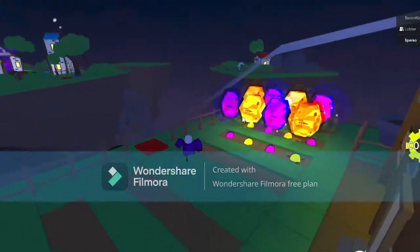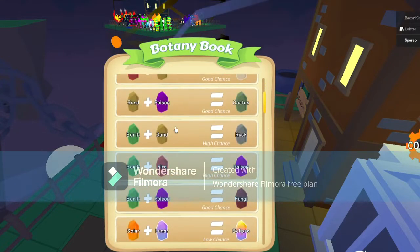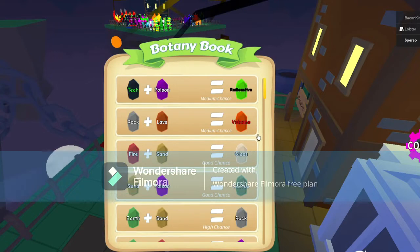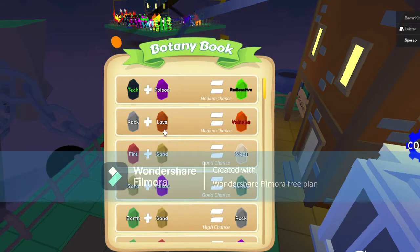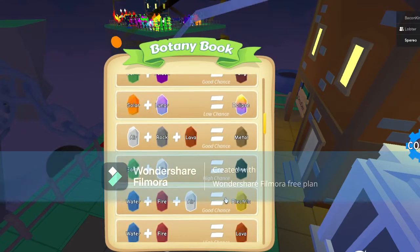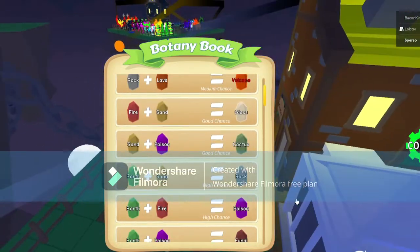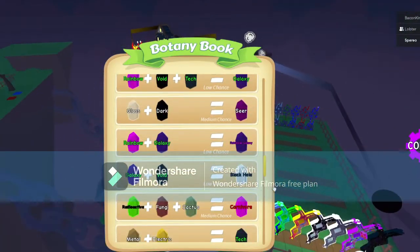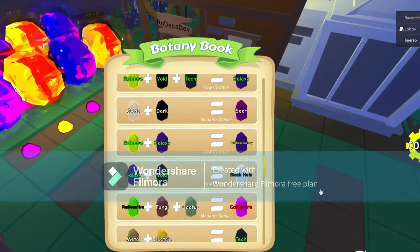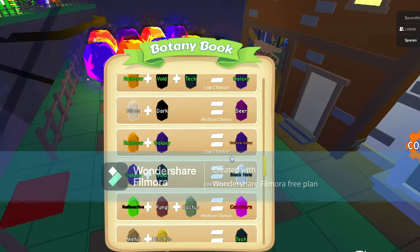Now let's talk about the chances of everything. High chance means nearly guaranteed. Good chance is like 50-50. Medium chance is like 25% of the time. And low chance is probably around 10%. The most time-consuming plants from my experience are Rainbow Galaxy and Black Hole, because it took me 15 days in total — like a couple hundred seeds — just to get them. My luck isn't great.